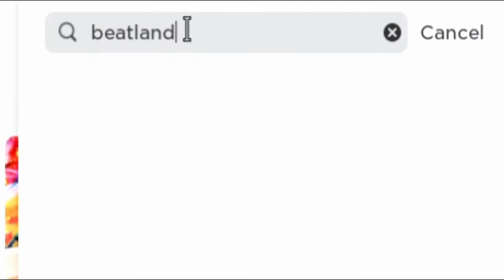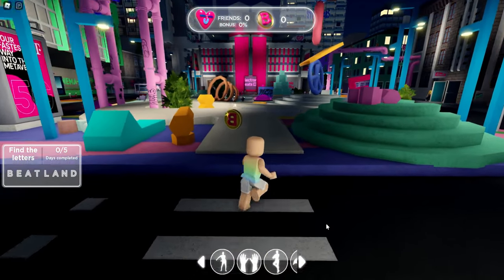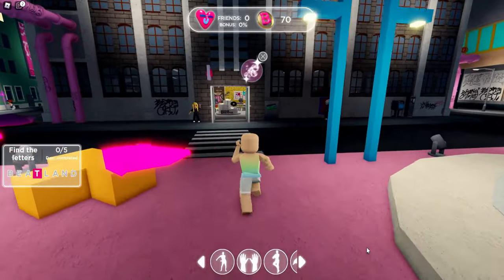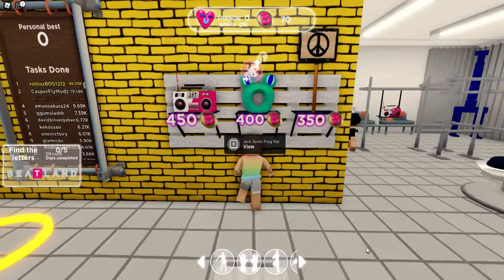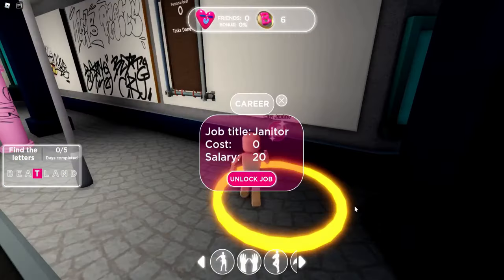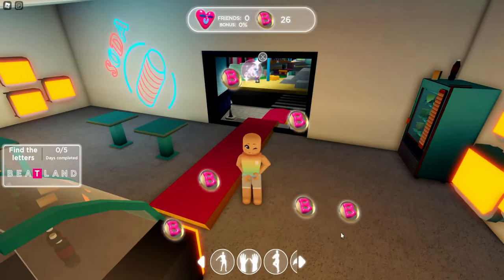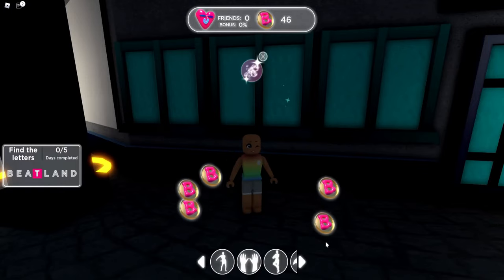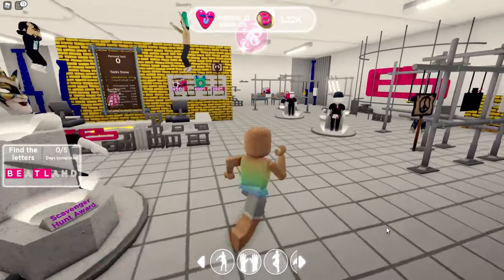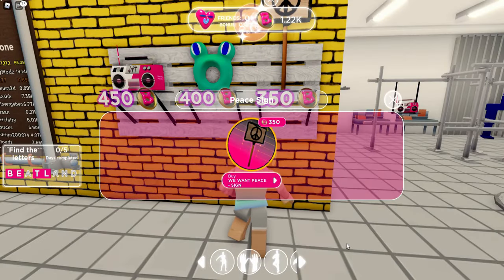Hey besties, let's go ahead and join our first game. Once we've joined, we're going to need to collect a bunch of B-coins. First, let's head to the shop to see what we can buy — we need 1,200 coins to get all three free items. Go ahead and join a career; there are a couple of different ones you can do. Just go around the map and complete all of the tasks. It took me about 20 minutes to earn all 1,200 coins.